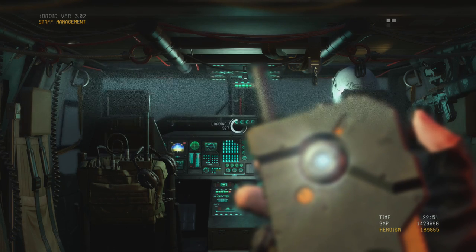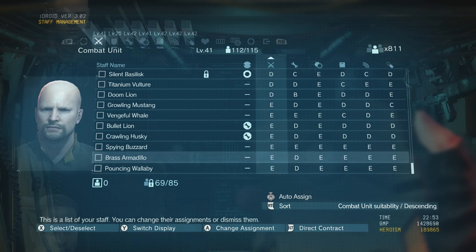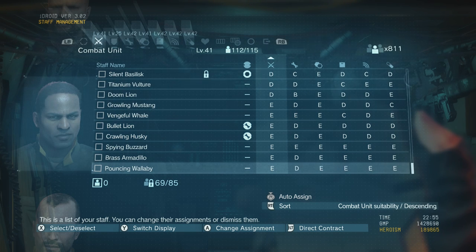From the start of the game you pretty much just want to take anyone and everyone you can, because you can't scan people right away so you don't know what they have until you unlock the scanner. And you're going to see a lot of guys that look like this — Deez and Eez all over the place. They're kind of useless but you need somebody at this point so you just take anyone.